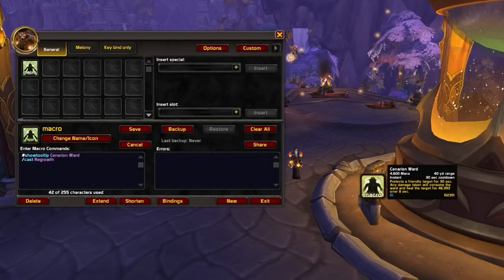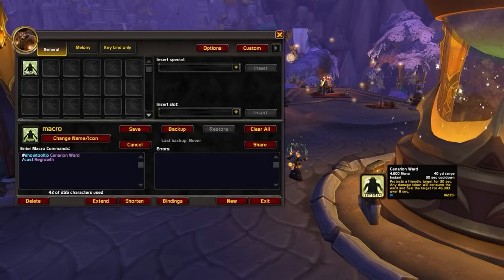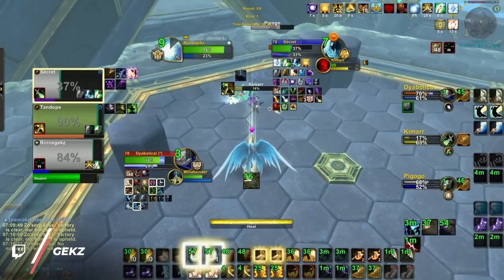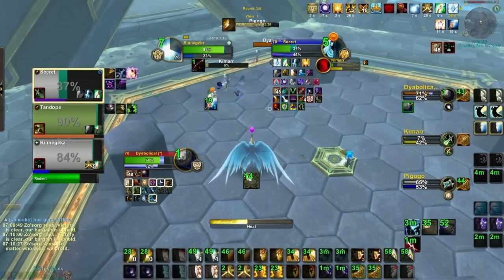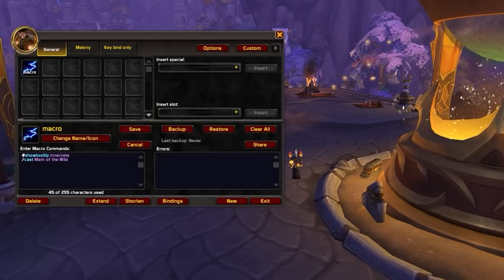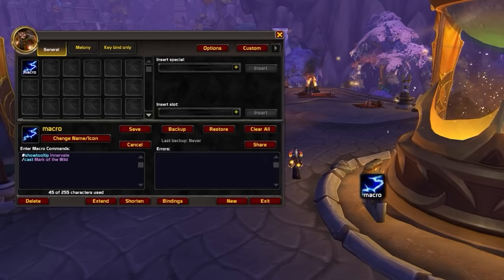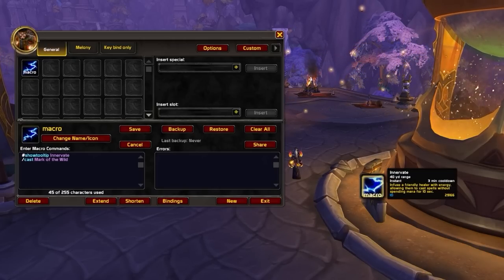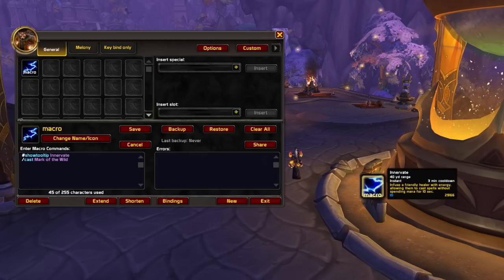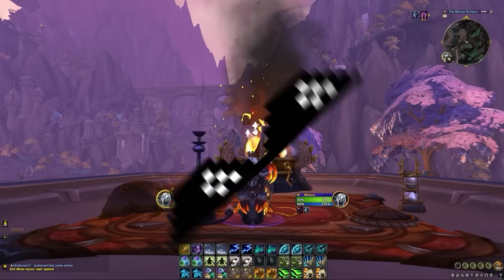What you might not have known is how you can show the tooltip of other spells even if they aren't being cast by the macro. Rank 1 players will add a show tooltip of a major cooldown into a macro for a spell that doesn't have a CD. This allows you to track the cooldown on something like innervate by attaching it to a spell that doesn't have one, like Mark of the Wild.